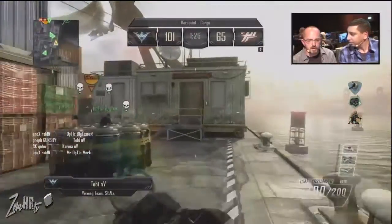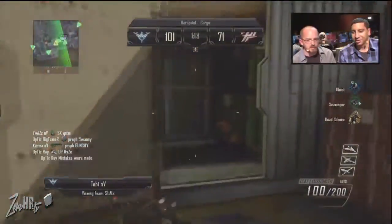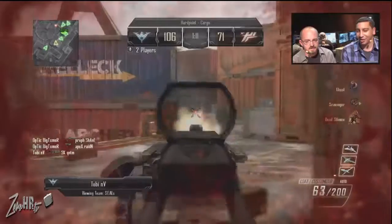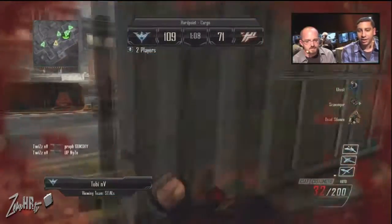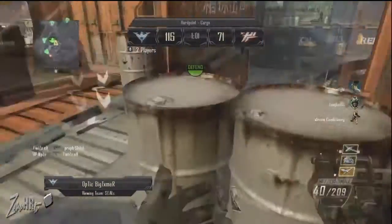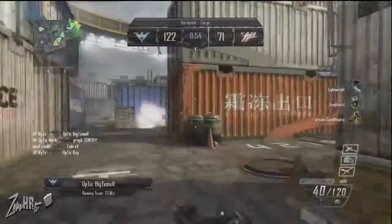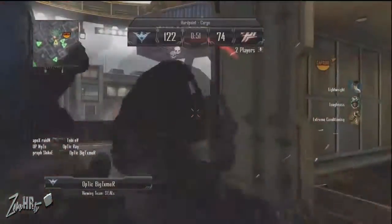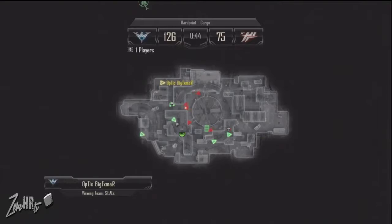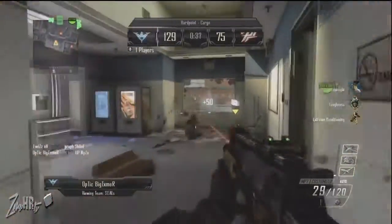I was really surprised that Toby didn't check that lane before. He saw that contested icon — there was only one spot that player could be. He's probably still getting used to Hardpoint. Let's cut back to the picture-in-picture. Big Timer is on a three-kill streak and he's playing the objective right now. He's got Lightweight, Toughness, and Extreme Conditioning. He gets taken out, but had a nice spot right on that edge checking all his lanes in and out of that Hardpoint — really good play. He spawns back in. Let's see where he is in relation to the Hardpoint. He's going to run to the office, with a player flanking him from behind, but he makes it into the building just in time.